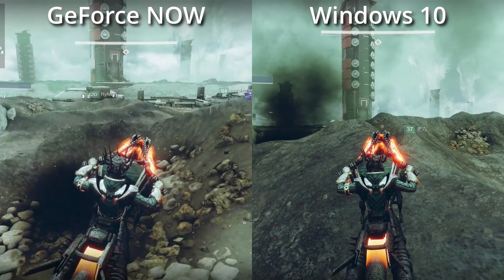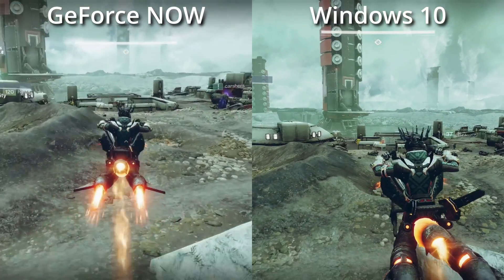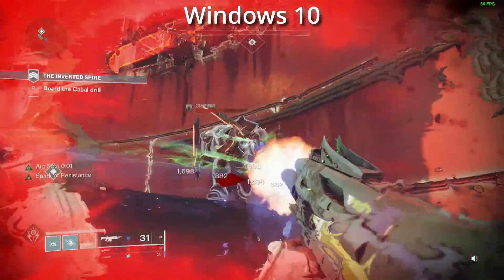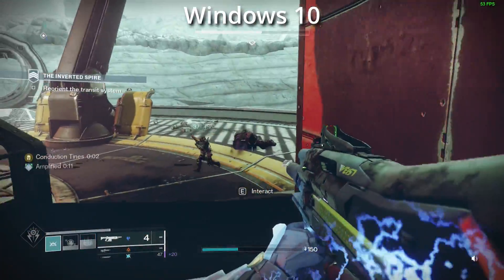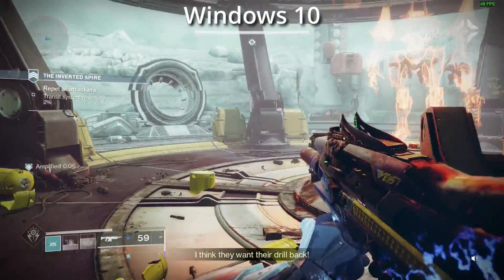The one on the left is actually GeForce Now in the Edge browser on SteamOS, and the one on the right is Windows 10 on Steam Deck. I just wanted to show some of the benefits of both running natively and also streaming for some of the games that you are not able to play on SteamOS.